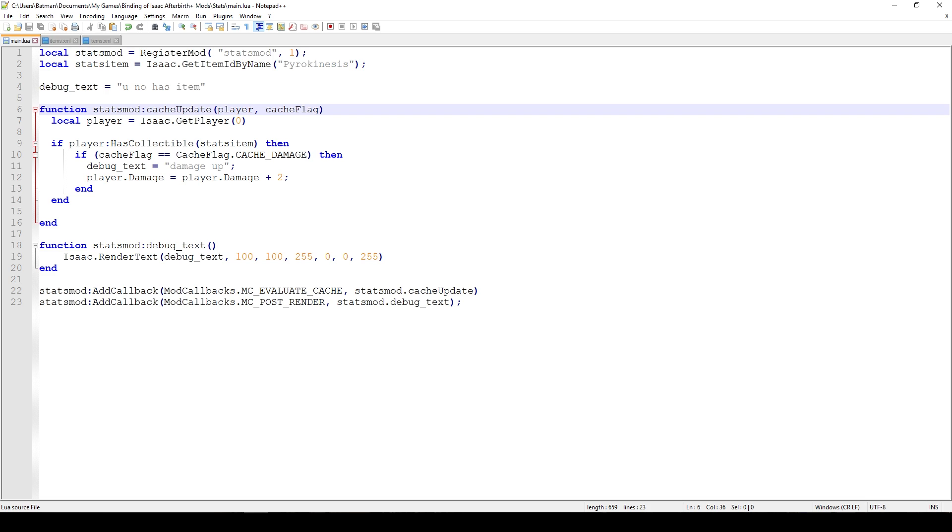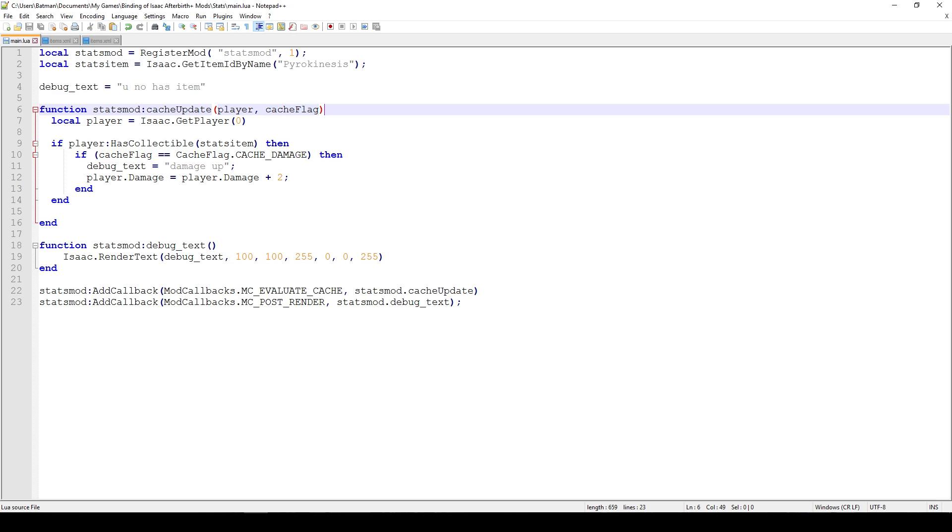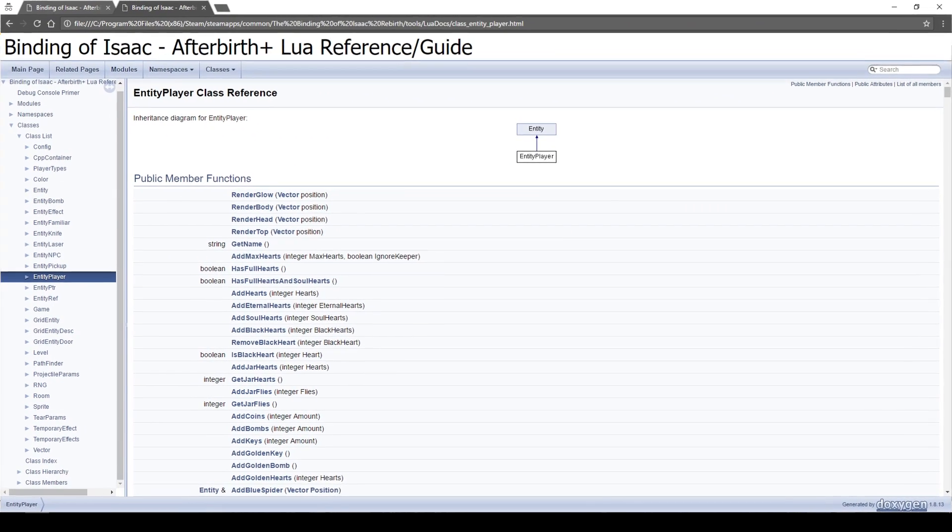I'm not sure if the cache update function has to have exactly that name, but I left it as 'cache update' because that's what was said on stream and it makes sense as a unique descriptive name. It has two parameters: the player calling the cache — useful if you have two players and want to apply stats to only one — and the cache flag, which indicates which single effect has changed.